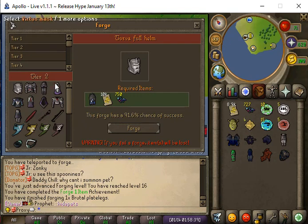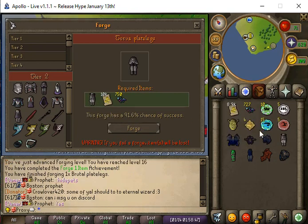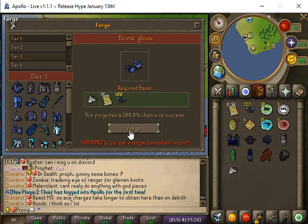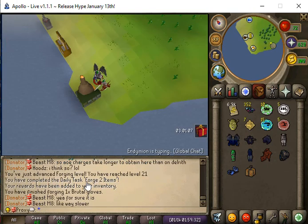It would be tier two — we click on this and now we need 750 forging materials, so we need a little more, and we need 10k 1b tickets. We are going to forge our champion gloves. It's a 100% chance, so might as well. Now we have forging level 21 and we complete our daily of forging two items.